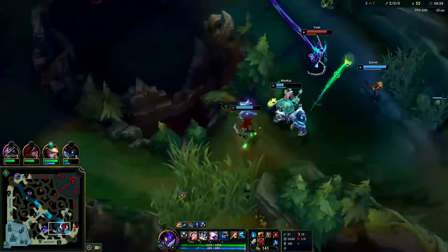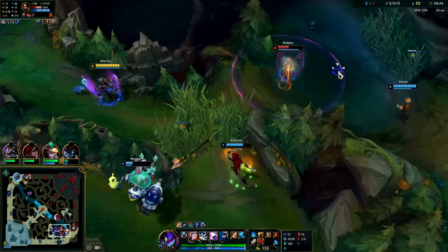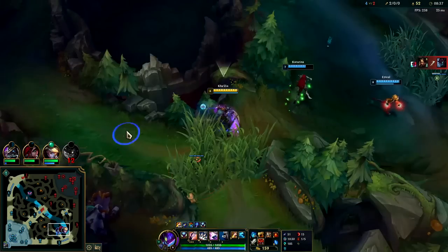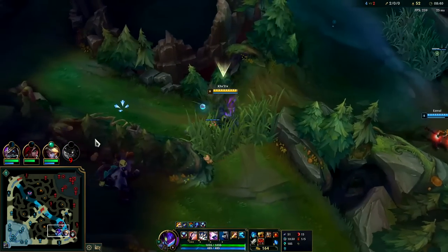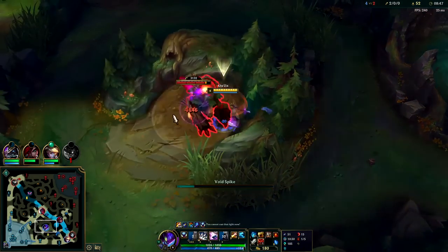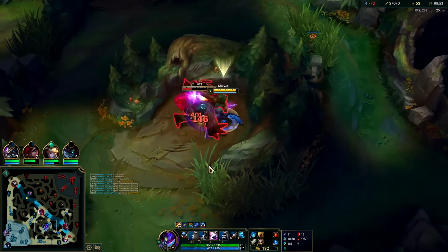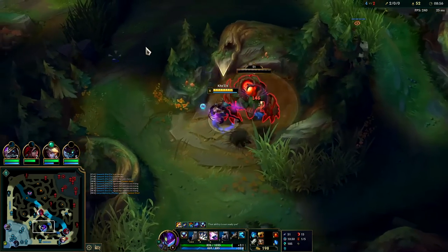We're level 6 and have the Q evolution. 100% of the time go Q evolution on Kha'Zix first before anything else because it gives you absurd damage. Your Q goes on a 45% reduced cooldown whenever the target is isolated, so you get to spam it. It gives you so much solo potential and lets you take dragons honestly faster than Shyvana, making you a huge dragon solo threat.